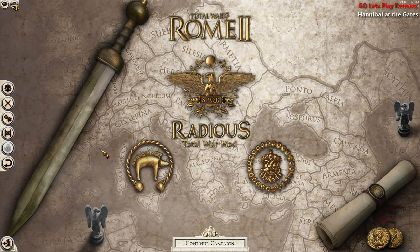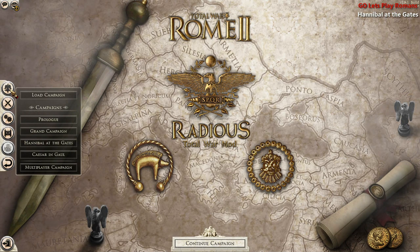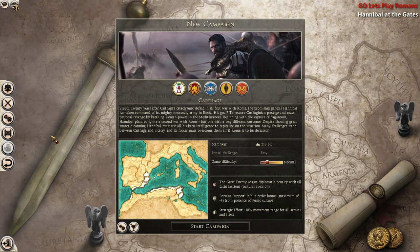Hello everyone, this is General Oda and welcome back to another Let's Play Rome 2 Total War. Today we will be playing Hannibal at the Gates using the Radius Total War mod. Previously we've only played it in vanilla, but this time we're going to switch it up a little bit. We're currently playing patch 14, so let's get to Hannibal at the Gates.